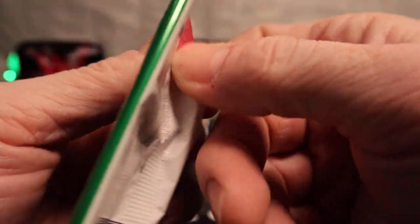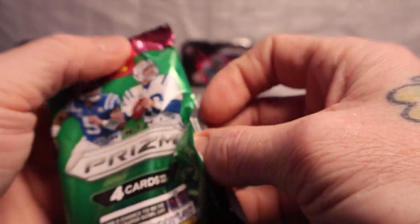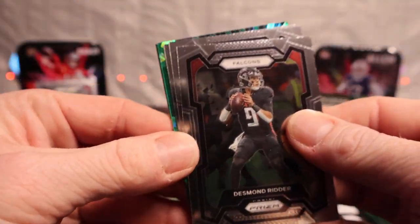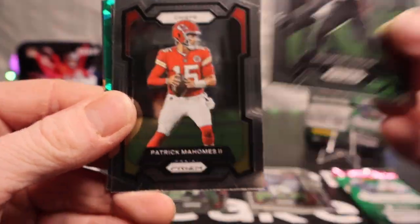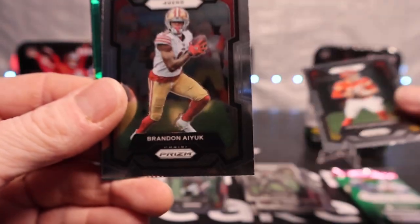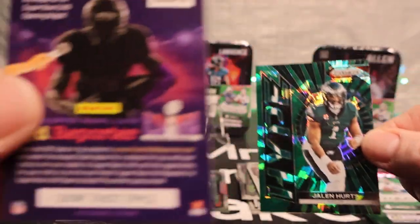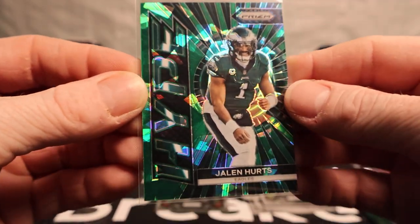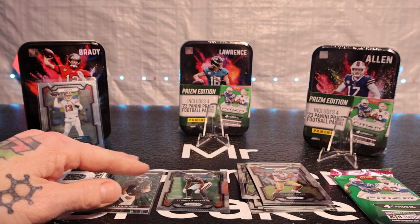Pack three. Got a cracked ice there - got Dak and Ridder. Got patch Mahomes. Brandon Aiyuk with a green hype and Jalen Hurts. I don't know the numbering but it's a super duper nice card though - real nice card. I'll put that right there on the side.